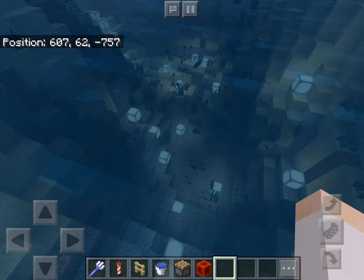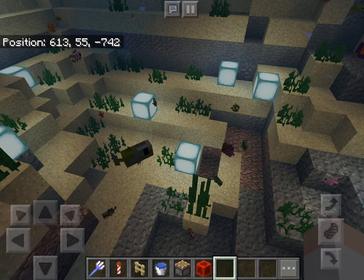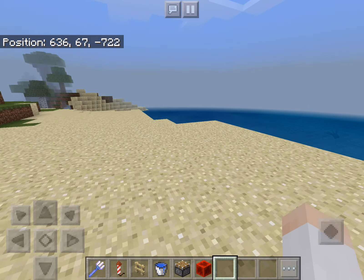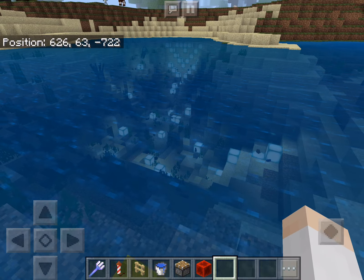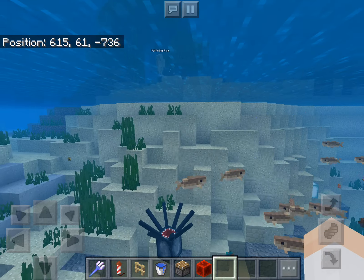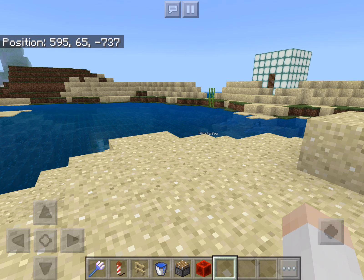There are all sorts of new mobs that spawn, and if you swim by a dolphin they'll give you a speed boost - a little fun fact. I can't cover absolutely everything about the aquatic update, but you guys can actually check it out. That's all I have, and yes, I think this is an update that's changing Minecraft for the better. I will see you guys on Friday for episode three of pocket survival - bye, peace out!